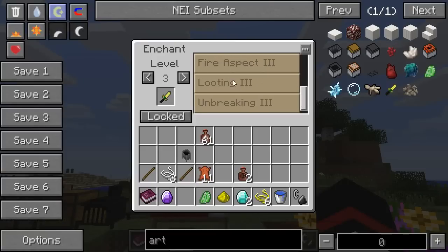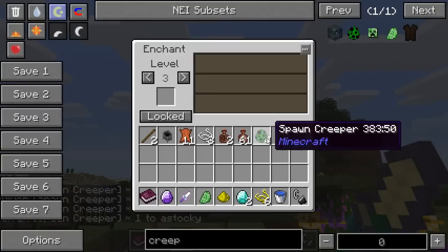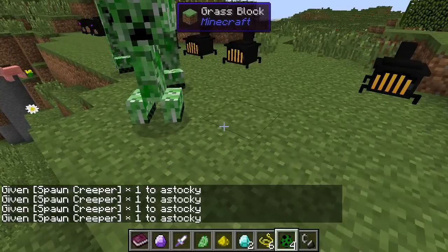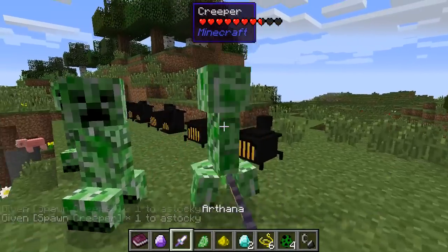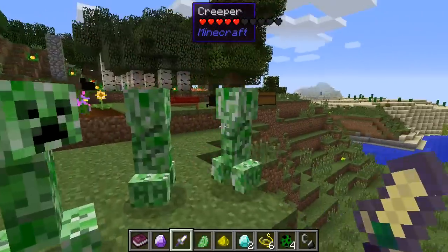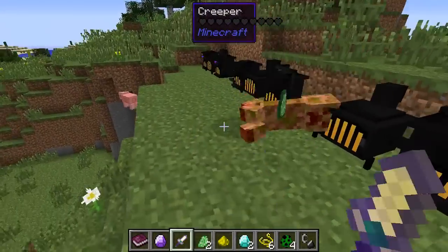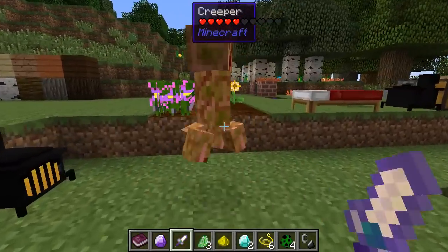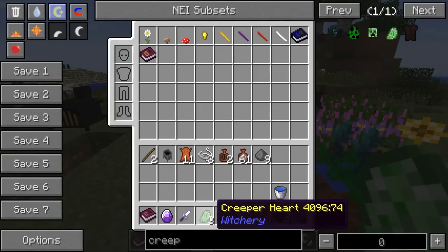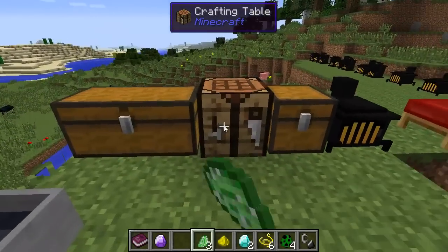Let's go for Looting 3. Let's spawn a couple of Creepers and see if we can get one to drop one — it's quite a rare drop. Should have added Sharpness. There you go, I got one! As with all of these things, you only have to strike the final blow with the Arthana to actually get it. Out of four, I got two using this Looting 3. So they are a rare drop, but not astronomically rare.